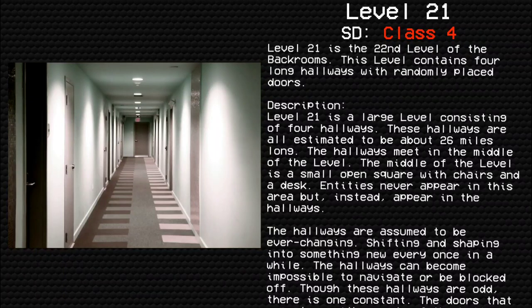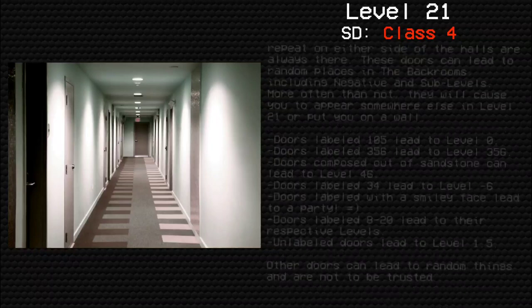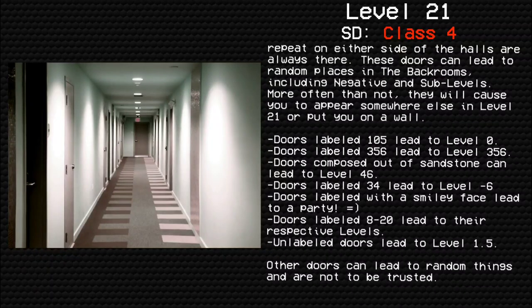The hallways are assumed to be ever-changing, shifting and shaping into something new every once in a while. The hallways can become impossible to navigate or be blocked off. Though these hallways are odd, there is one constant: the doors that repeat on either side of the halls are always there. These doors can lead to random places in the Backrooms, including negative and sub-levels.